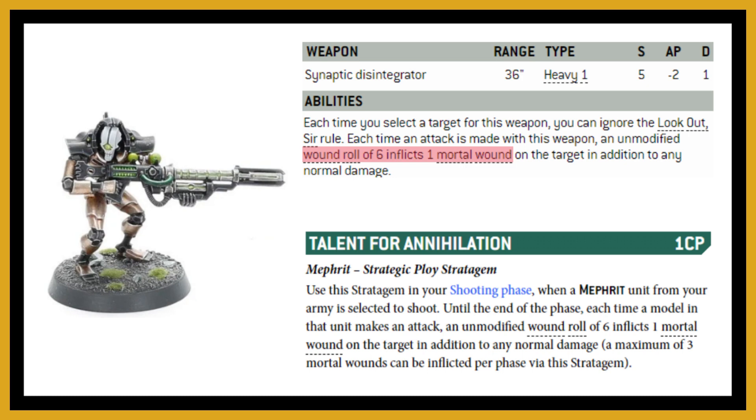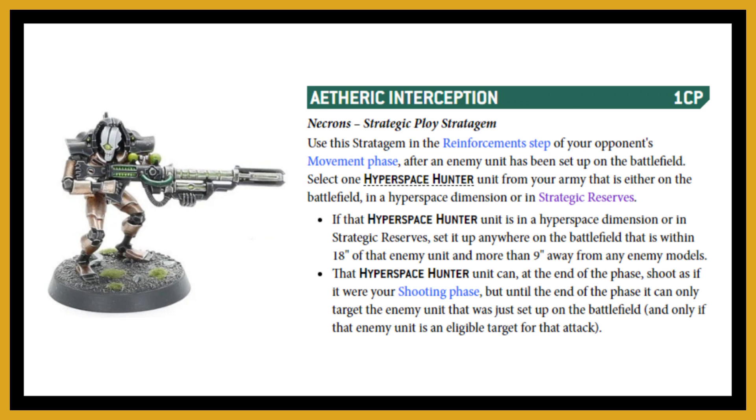You can further boost this with the stratagem Talent for Annihilation, since sixes to wound also inflict a mortal wound from that stratagem — stacking with the Deathmarks' own ability so every six now inflicts two mortal wounds instead of one. A couple of sixes means four wounds on a character, which could score you an assassination. Additionally, the Aeonic Interception stratagem lets the Deathmarks follow an enemy unit deploying within 18 inches and fire as if it were your own shooting phase. If your Deathmarks are already on the table, the second bullet point still lets them fire with no 18-inch restriction — full 39-inch range applies.